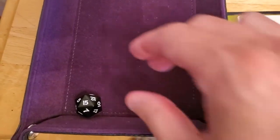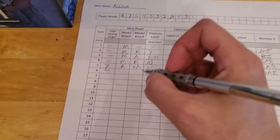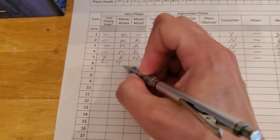Let's try to disable the trap. We have to get a 10 or higher. We rolled a 15 — okay, so maybe not the worst decision in the world. So instead of attacking, we use our attack action to disable the trap. I'll put 'T' here for trap.